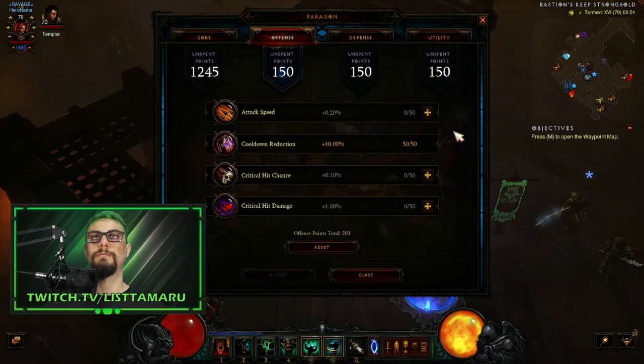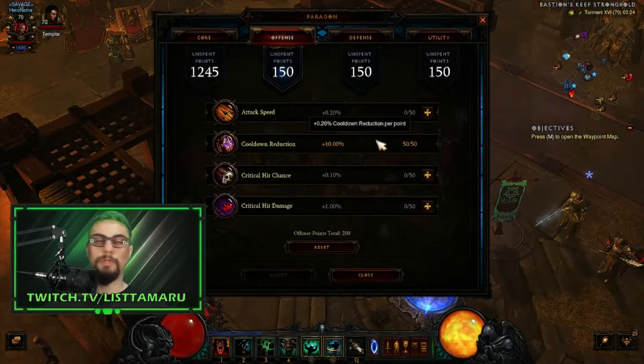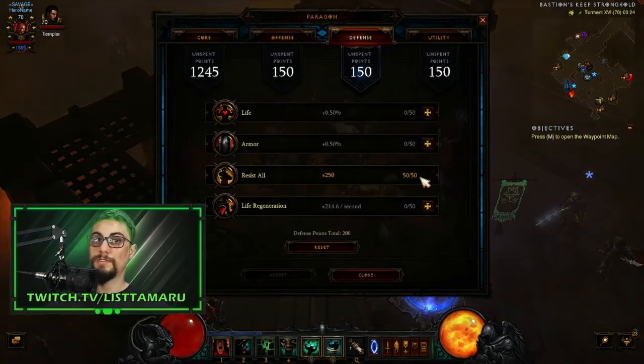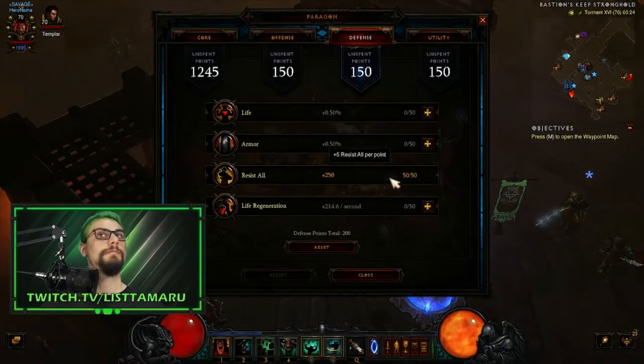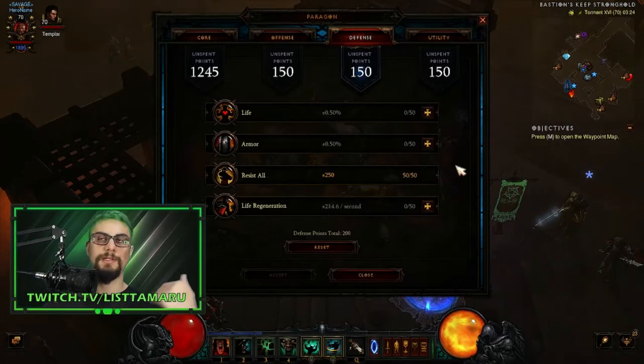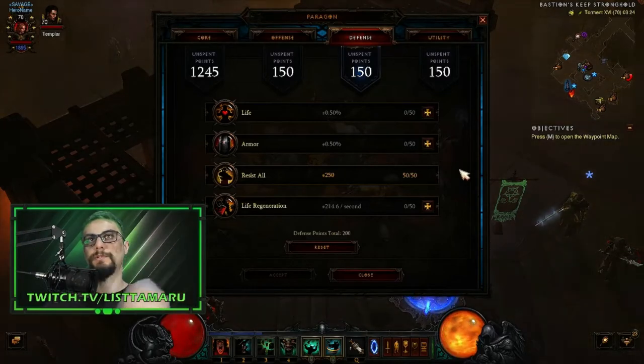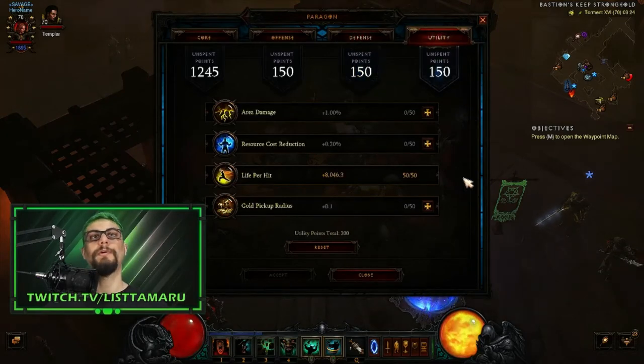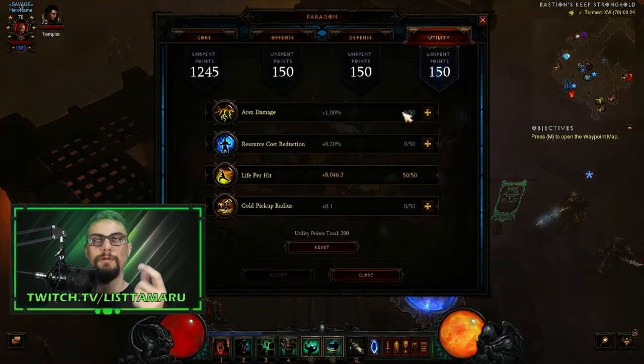If you want, you could go more attack speed for more damage, or more crit — either would be great. For defense, we're addressing our biggest problem, which is all resists. The Barbarian has a lot of armor but very little all resist, so go all resists first, then armor, and from 600 to 800 go life regen. For utility, I'm going with life per hit just to make sure I stay alive. You could also go for area damage for a little more damage, especially when pulling in monsters.